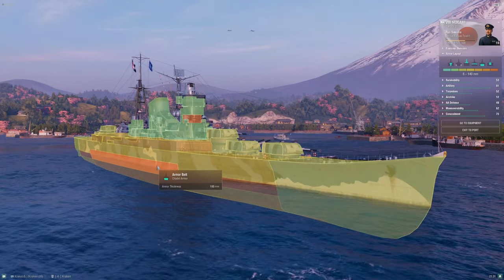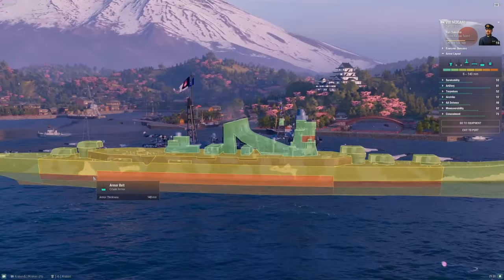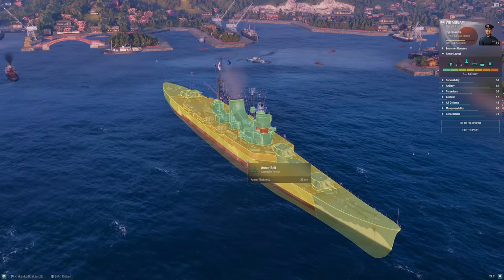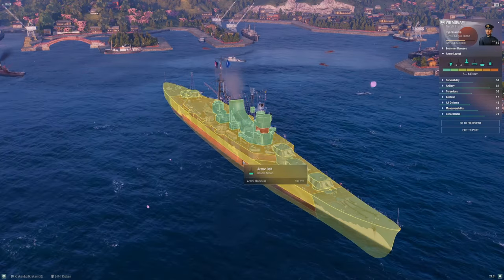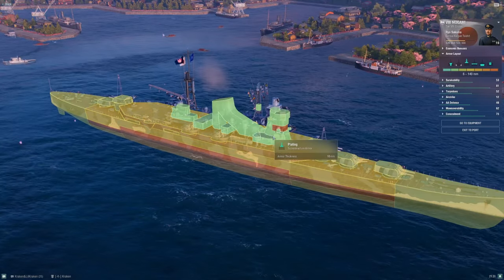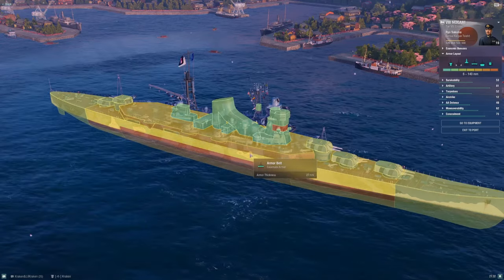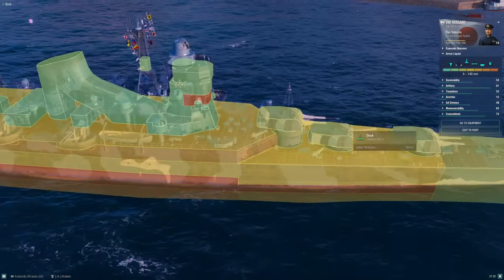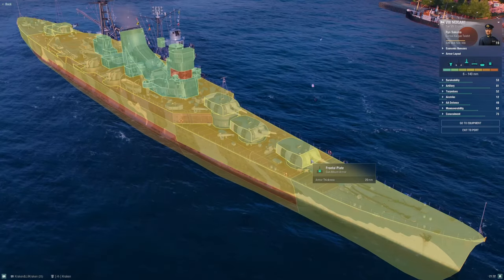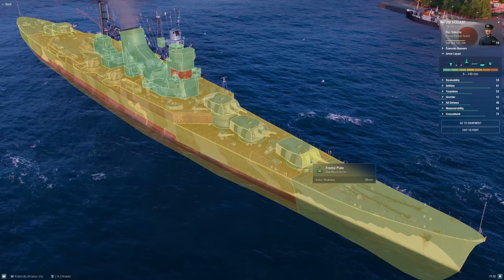The belt armor is the same — around 100mm, same as Myoko. There's basically a four-inch belt between the barbettes. Deck armor is 27mm throughout, 30mm on the casemate. All of your upper works, superstructure, and decks are fully pennable by regular heavy cruiser HE and most light cruiser HE as well. Almost anything that shoots at you is going to fully penetrate somewhere, including the turrets — you've only got an inch of front plate on those turrets, so you will take turret incapacitations all the time.